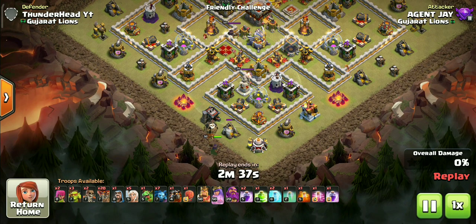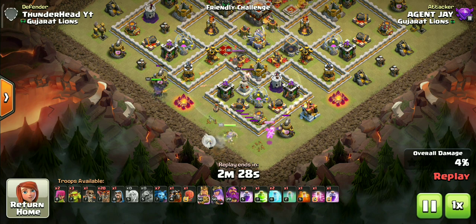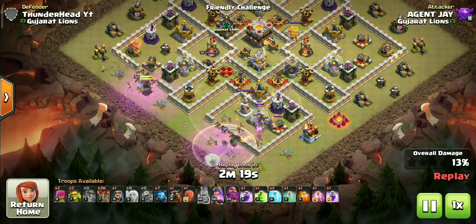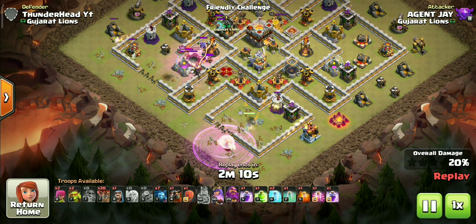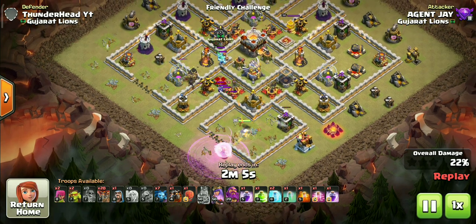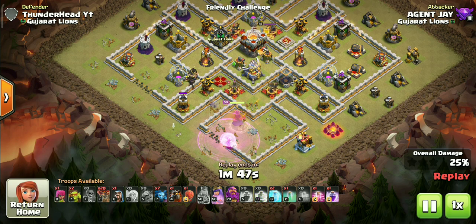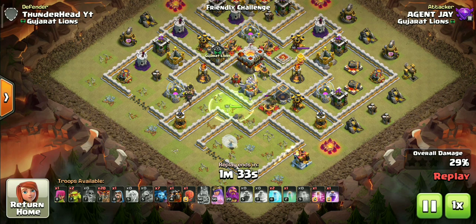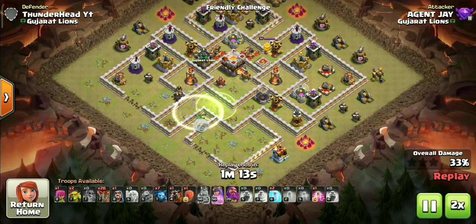Let's start with the queen deploy. Deploy the healers once defenses target the queen, or else they will go to the King. The reason to wall break the King into this compartment is to reduce the damage on the queen afterwards and also to lure the CC. He also took down the enemy queen which I didn't expect. The queen will easily take down the CC troops. It is very hard to control the queen on compact bases as she can easily get distracted by closely placed buildings, but luckily she is heading exactly where we wanted. Single Infernos can shut down the queen with full beam so be careful.